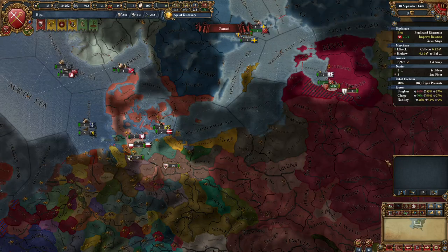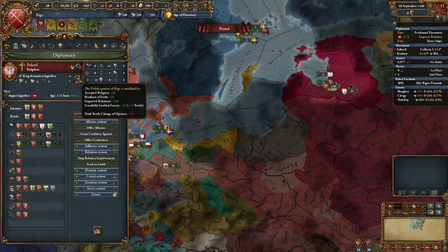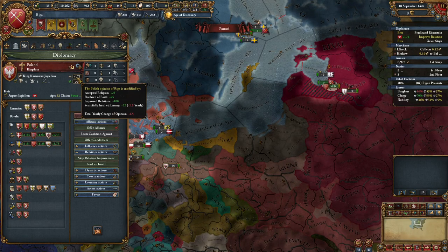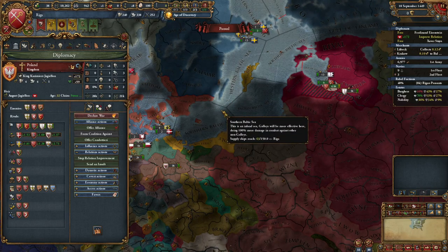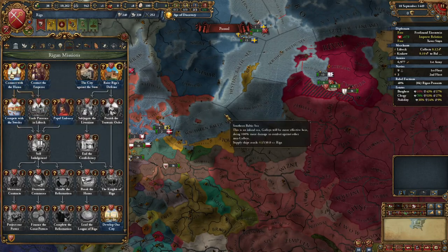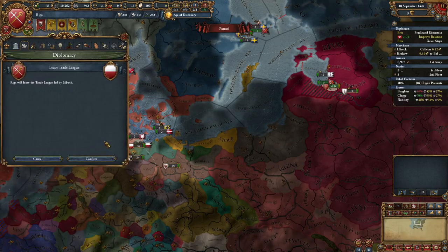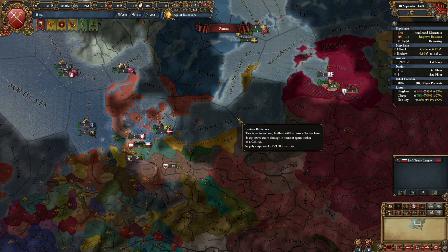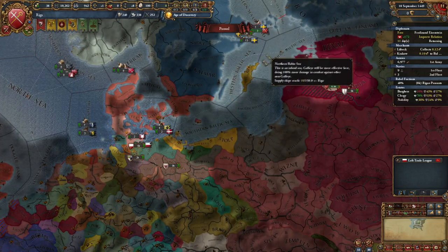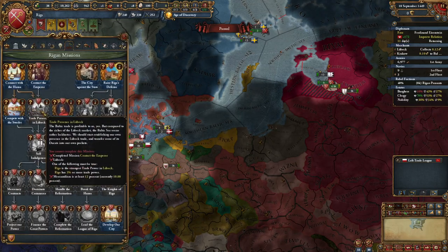Welcome back everybody. So I have Poland at the maximum amount of improved relations, and I scornfully insulted their rival, but it wasn't enough to make them flip-friendly — and unfortunately that's pretty common. We just completed Connect with the Hansa because we allied them, so now we're able to leave their trade league. You need to do this as soon as you possibly can, because this will make it so you actually have trade power in the Baltic and in the Lubeck trade nodes, so you can complete these missions as well.